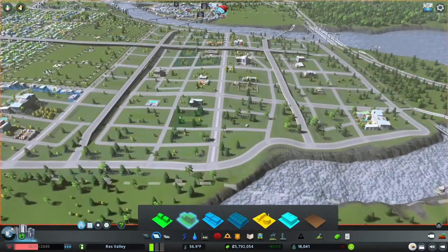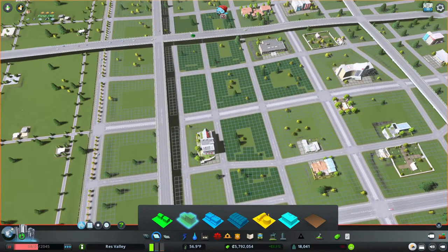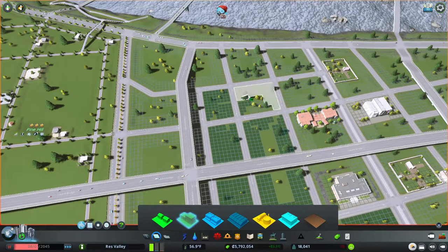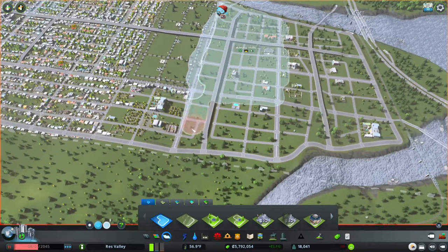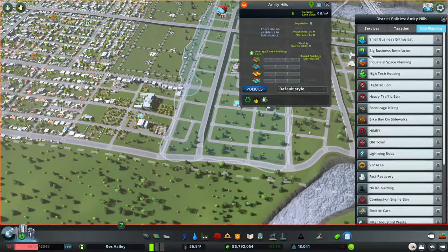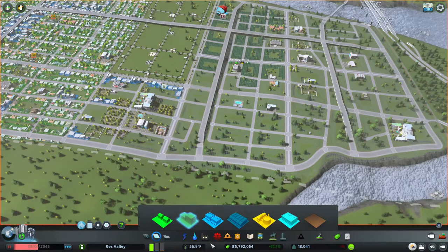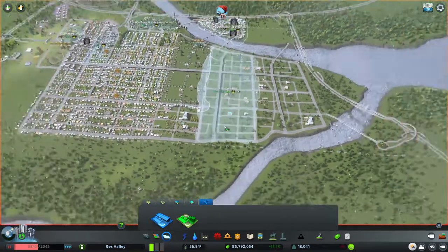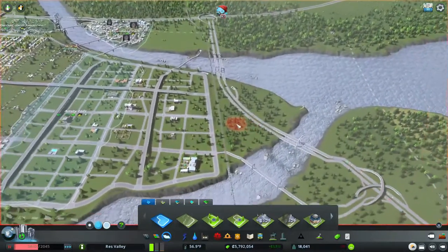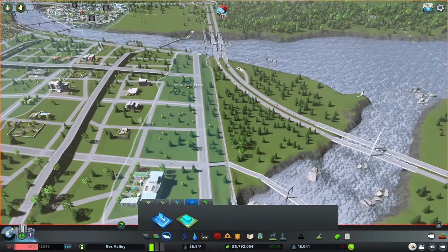All the stuff that increases land value — we'll get into those later. Then you just fill in stuff around that, basically. I'm going to take some of this district area — actually everything around the park — go into policies and do high-tech housing and also self-sufficient buildings. This little area right here is going to be our IT cluster.